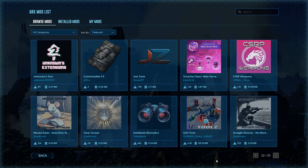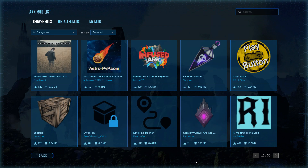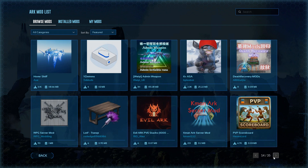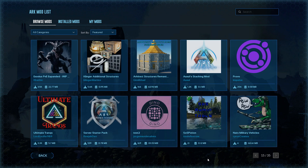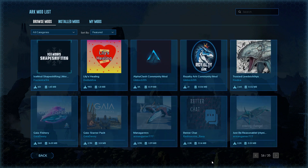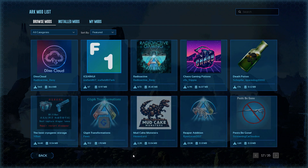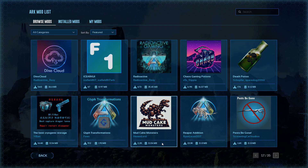Page number twelve. Page number thirteen. Page number fourteen, and fifteen. Page sixteen. By the way, if you use superstructures like I do, he made an announcement in Discord yesterday about working on his mod for Ark Survival Ascended — the second announcement he's made since the game's been out. There's the mud cake monsters again — that's the poop one, that other one I was telling you about.